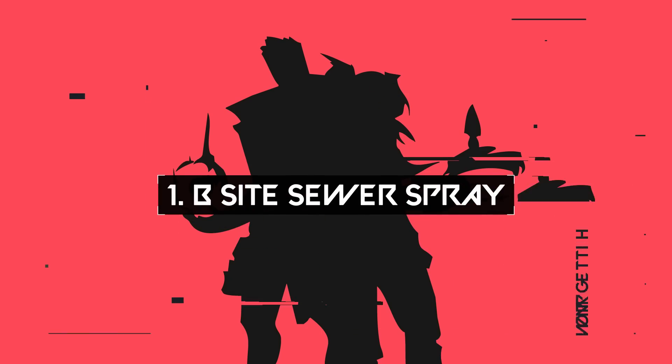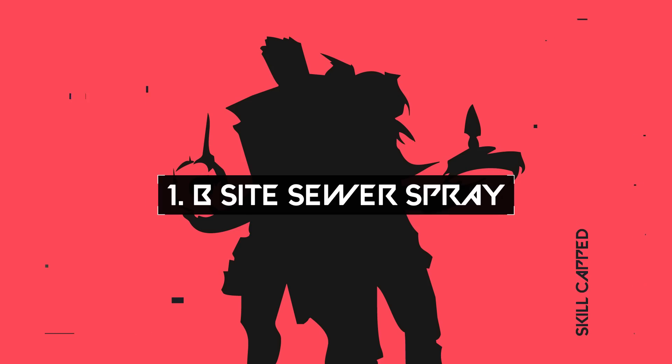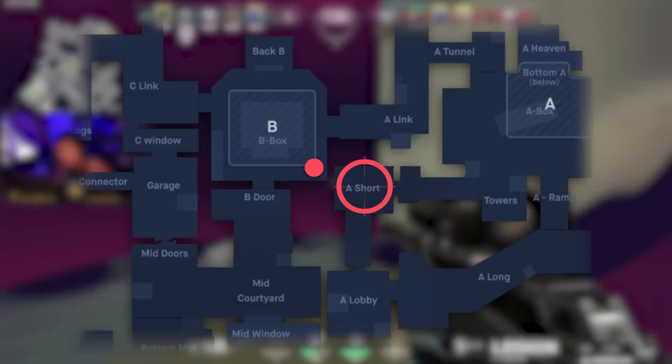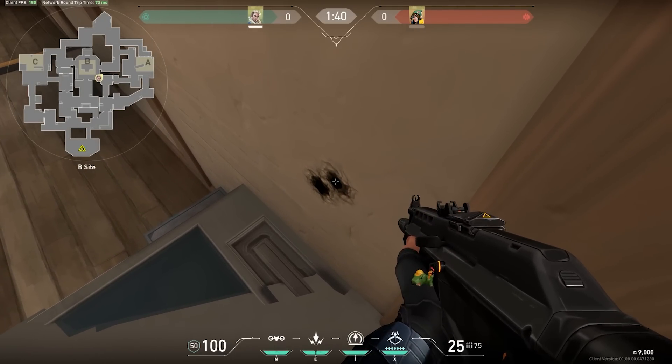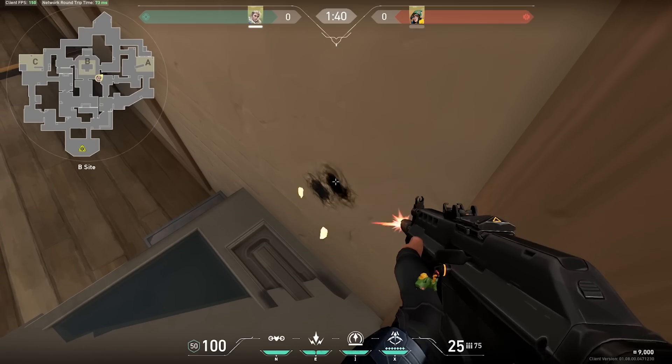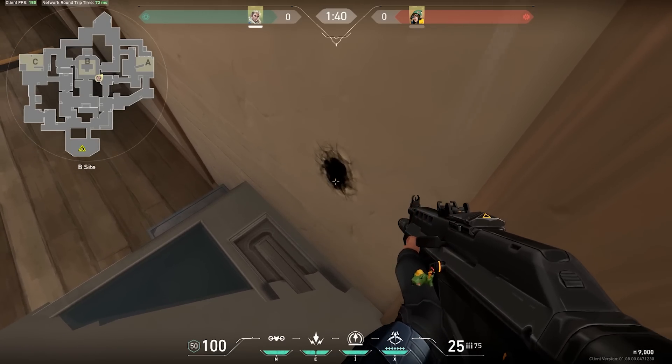Alright, let's hop into tip number 1. We are going to talk about a pretty useful wallbang strategy that is very uncommon to see in Valorant. This wallbang shoots into sewers from the B bombsite. Go to this box on the B bombsite, aim in this area, and spray. With a little bit of luck you will be able to hit some headshots and maybe even pick up a free kill.